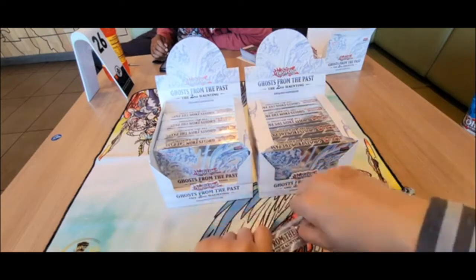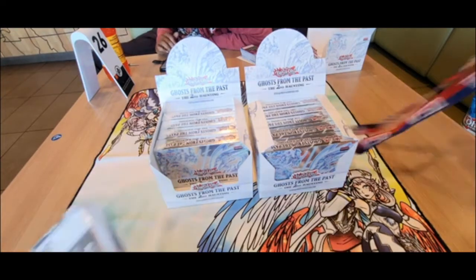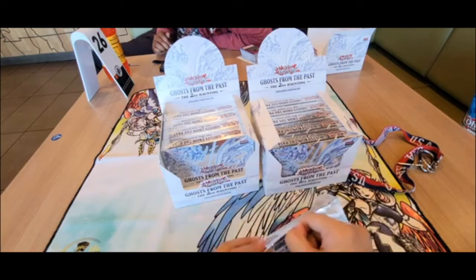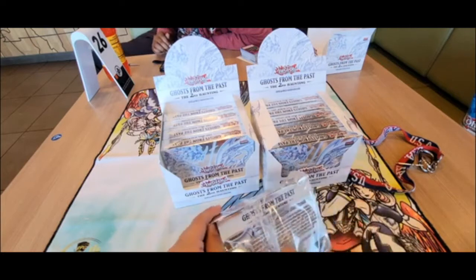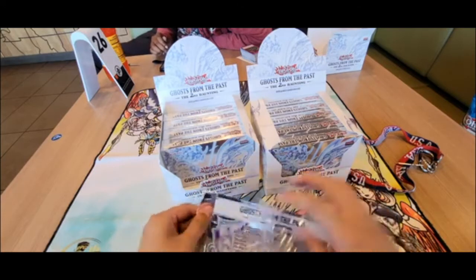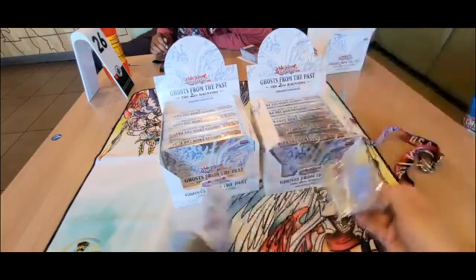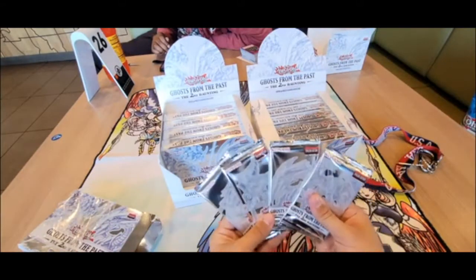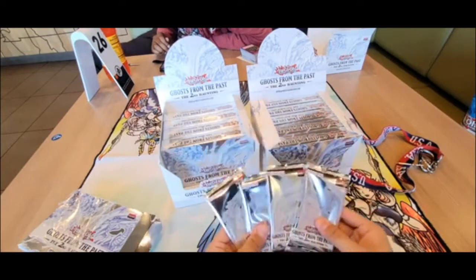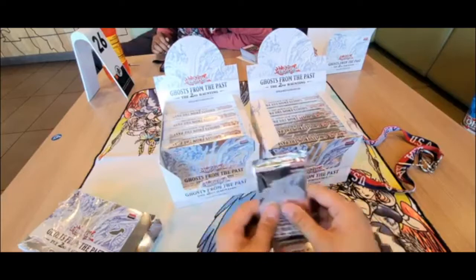Look at that, I destroyed a box. All right, first box — I just hope I don't damage the cards just in case. It's so sloppy but all right. We got four packs: a Blue-Eyes, a Dark Magician Girl, Starboard Dragon, and Red Dragon Archfiend. I'll save the Blue-Eyes for last, Dark Magician second last, Starboard Dragon first.